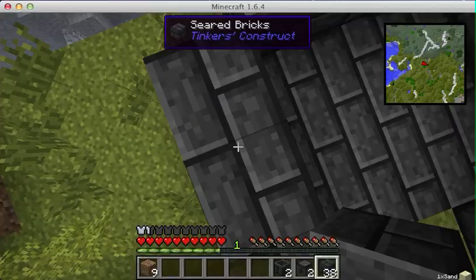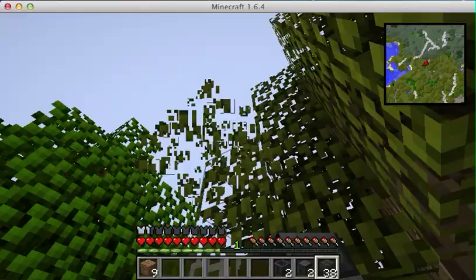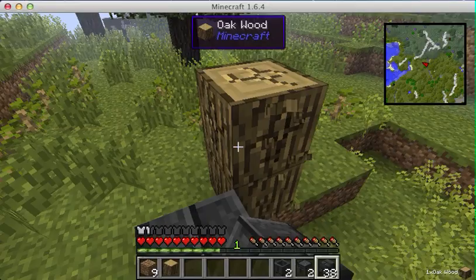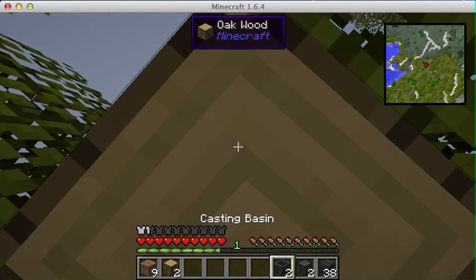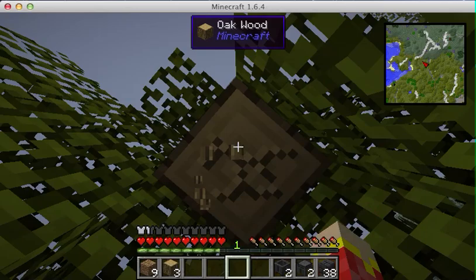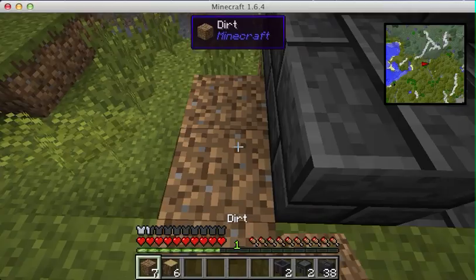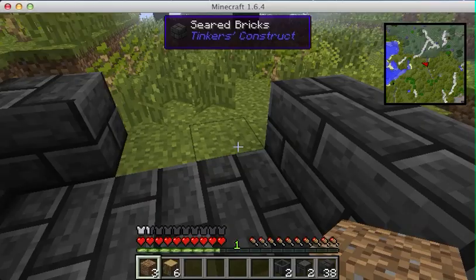Just to clarify, because he's not telling you - the smeltery melts down the ores into liquid. So like, if you put iron ore in there, you'll get liquid iron. If you put gold in there, you get liquid gold. If you mix certain metals together in the smeltery, the liquids will fuse and you'll get alloys. Those different things that you create can be used to make tools, such as Tinkers' Construct tools.